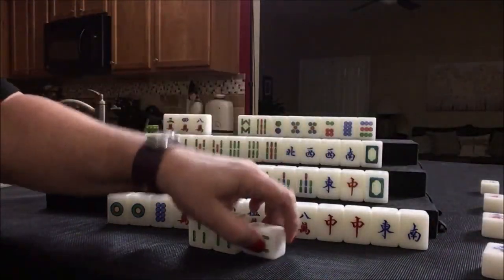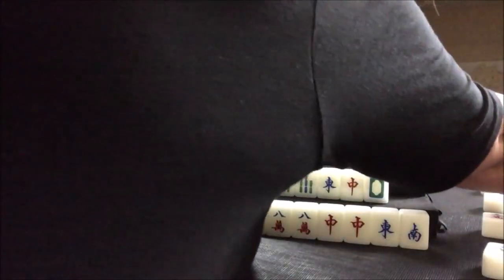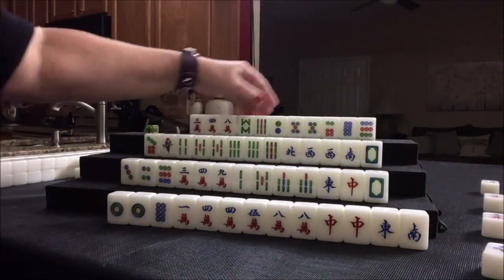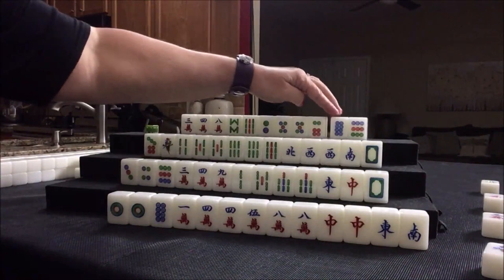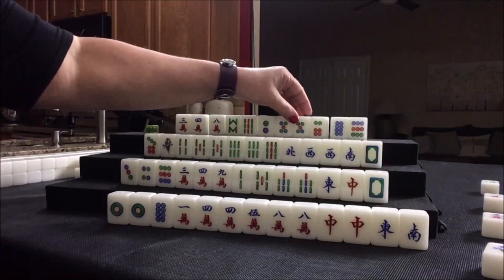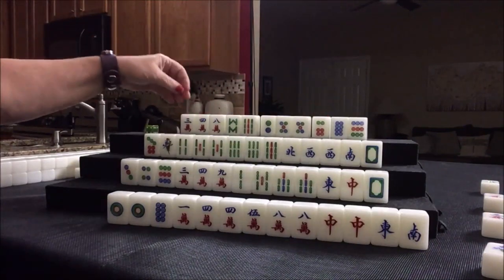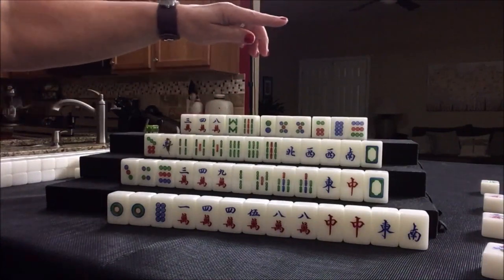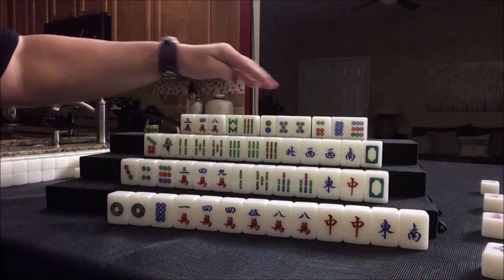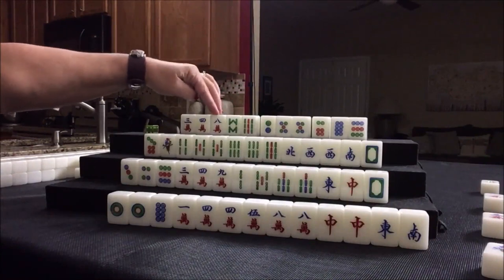So this would be from the player on our right, East. So we ponged here. We're maybe thinking seven, eight, nine; seven, eight, nine; seven, eight, nine. Here's a pair, we have a pong out. So we really don't need these tiles here at all because one block is out. Here's two, three, four, five — we've got all the tiles we need, we just need to build them up.